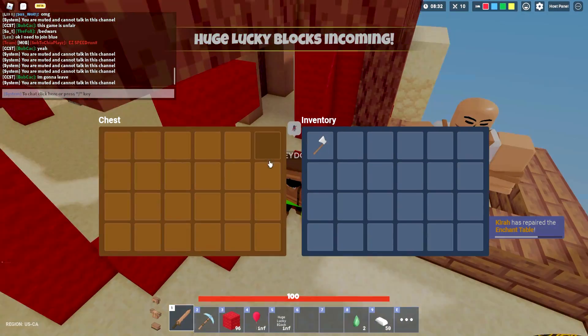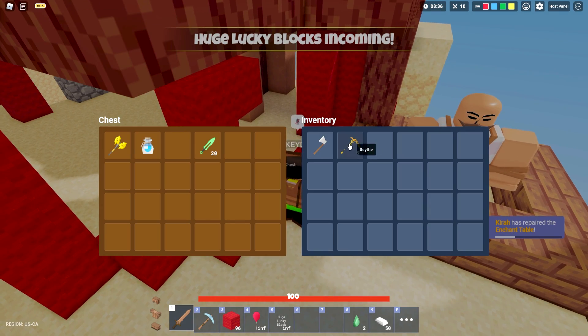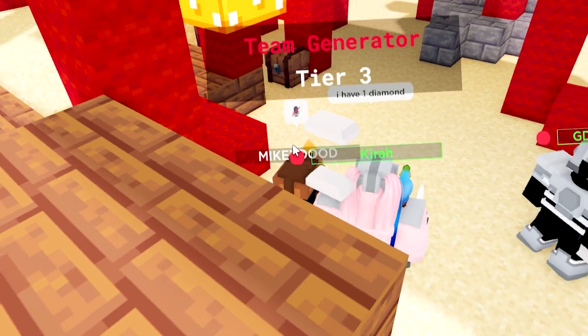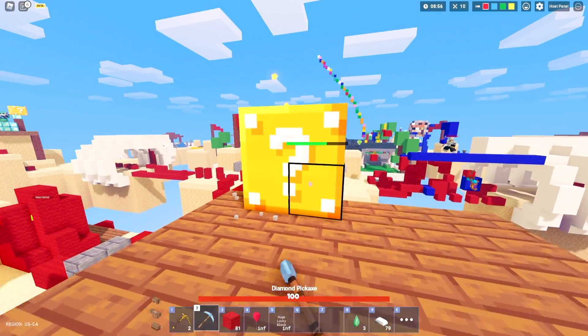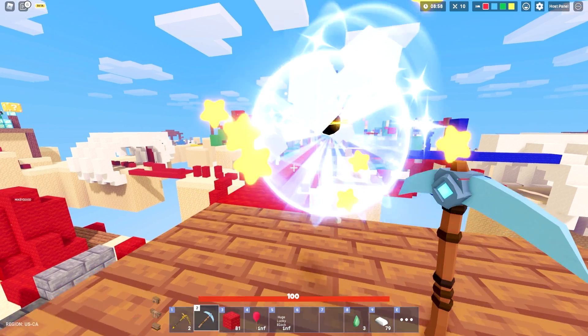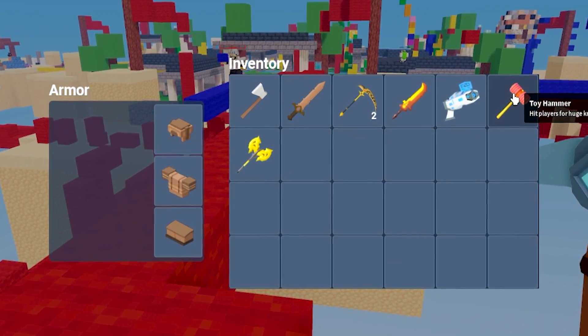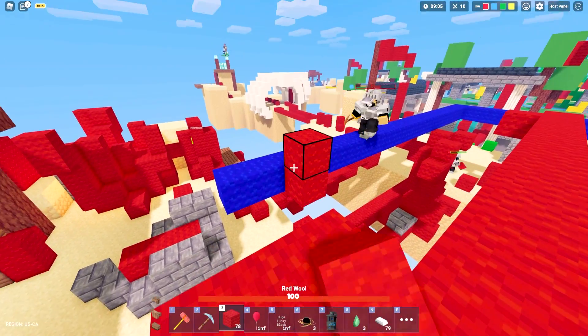Thank god I saved my golden scythe inside of here, because now that I actually have this, I do have a decent weapon. But we definitely need some armor upgrades at this point, because right now this leather armor is not gonna cut it. Let's place these huge lucky blocks right here — please give me something good. A void sword as well! It hits players back for a huge knockback — let's test this out!